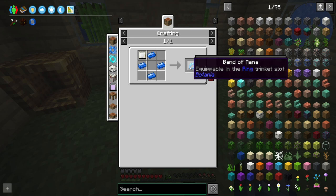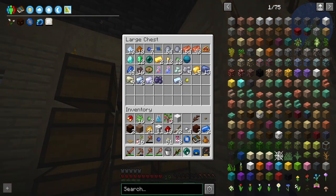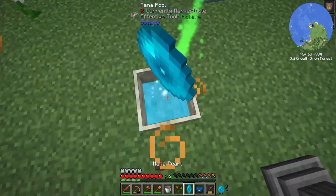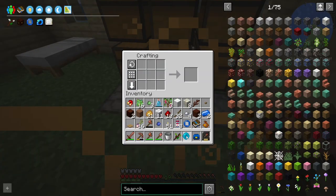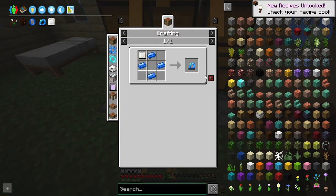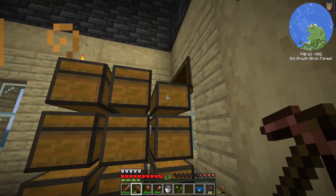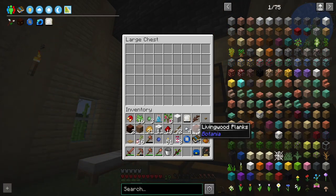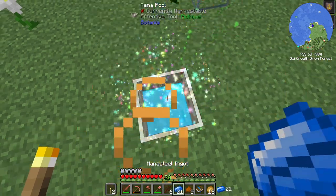Band of mana — this is our next goal. We need a mana tablet. We're going to use an ender pearl for this — yes, we can! Beautiful, don't have to waste my one diamond. Don't throw it, I don't know if you can throw a mana pearl — we're not going to risk it. Mana tablet, and then band of mana. We need two more ingots. I think I'm fresh out of iron, so I'm going to need to go mining. I'll be back in a minute.